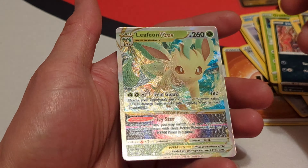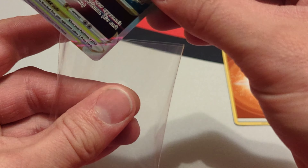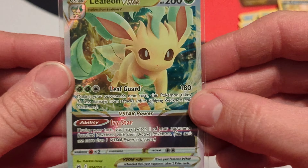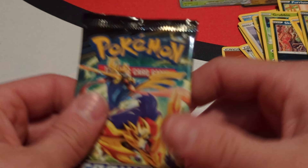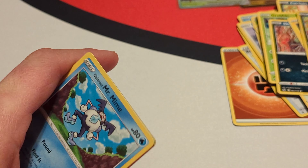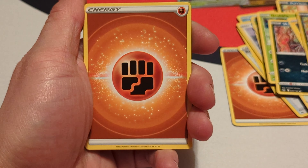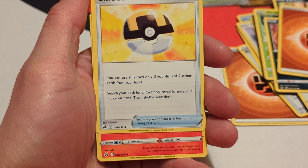Going on to pack number two here. Let's get our code card — there it is, Crown Zenith code card. Starting off with a Grass Energy, Pokémon Catcher, Salandit, Rare Candy, Yungoos, Cherubi, Exeggcute, Rockruff, Purrloin. Reverse is a Shaymin. And our rare is a regular Luxray.